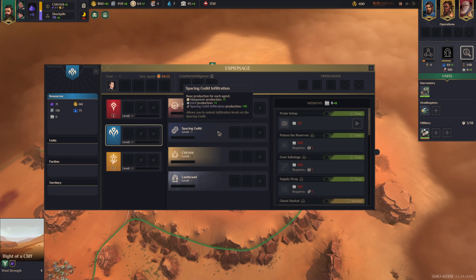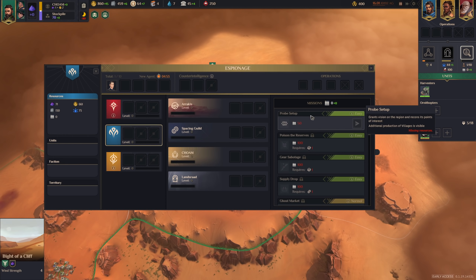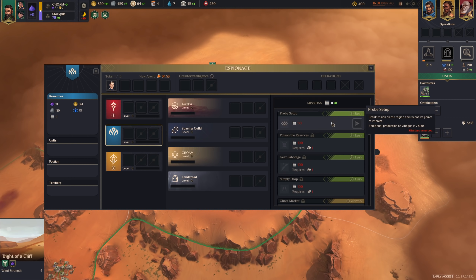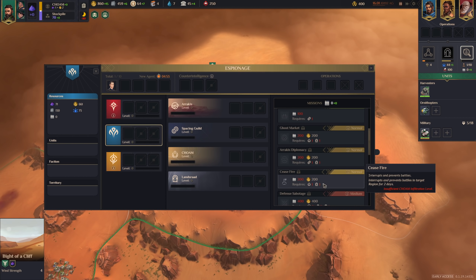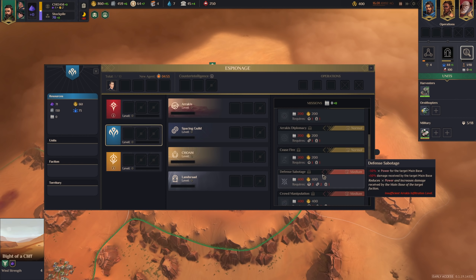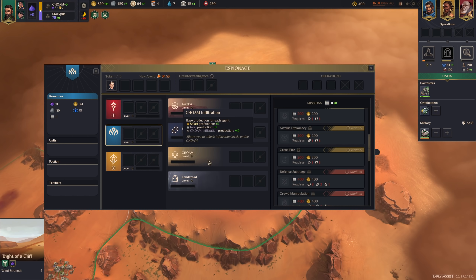The Spacing Guild gives you some manpower. Every option here will give you some intel production, and intel can be used for what are basically spells on the map. You can get vision and information about the region, reduce enemy power in the region, and there are some pretty powerful ones later on — like a supply drop, or cease fire, which interrupts and prevents battles for two days. Then there's Chom, which gives more Solari production, and Lanzrad, which gives more influence.